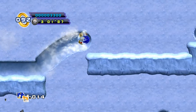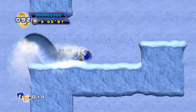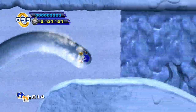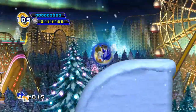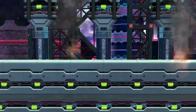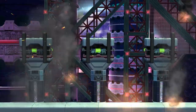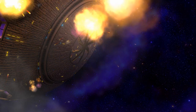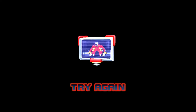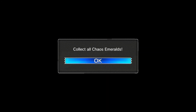The only instance where a non-shitty regular spin dash couldn't replace the combo dash is in the snow burrowing sections in White Park, but that could easily be replaced with some level-specific gimmick like a big drill or something. After beating the final boss, Sonic and Tails hop into escape capsules to escape the Death Egg, presumably leaving Eggman to die in a fiery explosion. After the credits are finished rolling, we get the usual reminder to collect all those damn Chaos Emeralds.